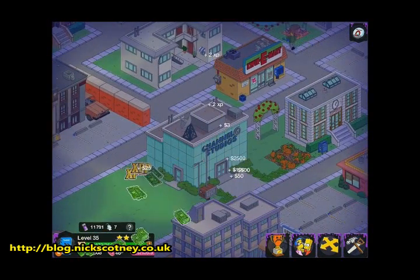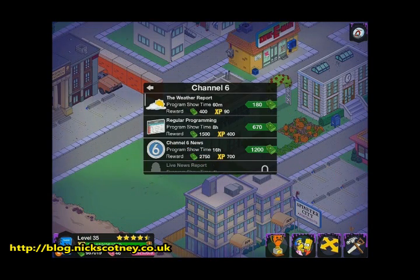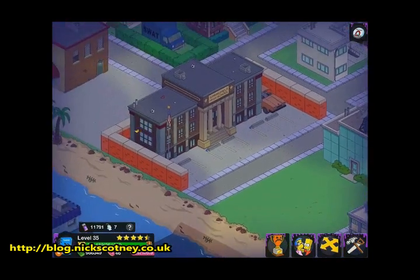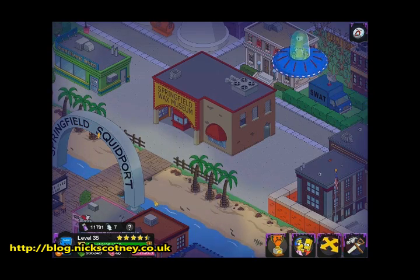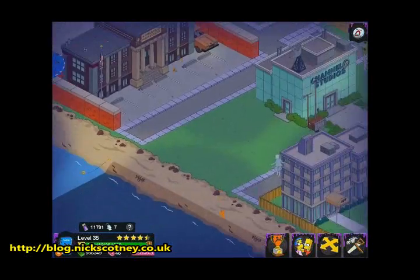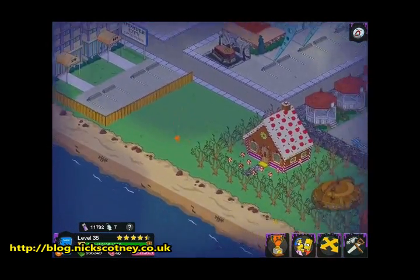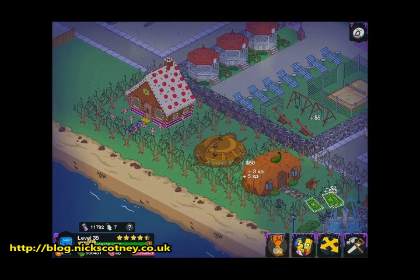You'll notice this big empty space here next to Channel 6. We've moved the Knowledgeium — I think I had it here — but I've not actually done anything with this yet. We've also finally moved the mental home, which I've been wanting to do for a very long time, and we've spread the wax museum out a bit more so it's all a bit more spaced out. We've also moved the pumpkin house and Suzanne the Witch's gingerbread house down to here.